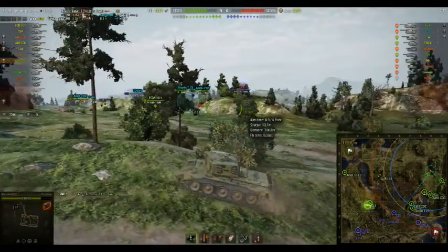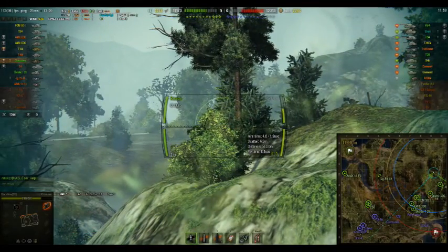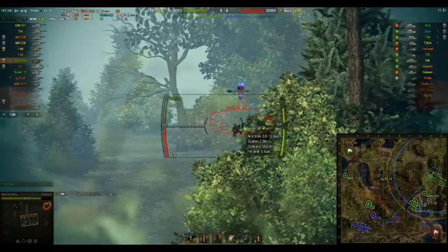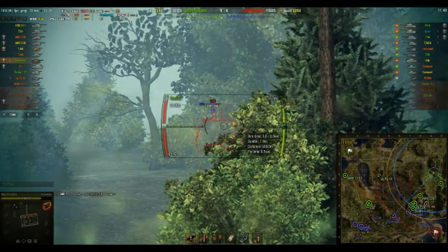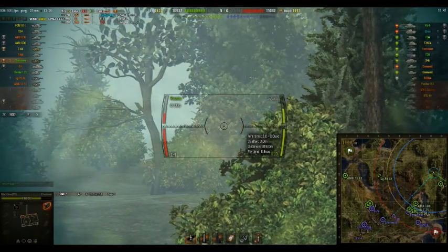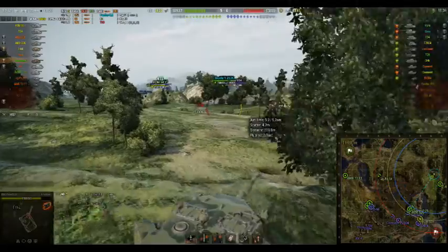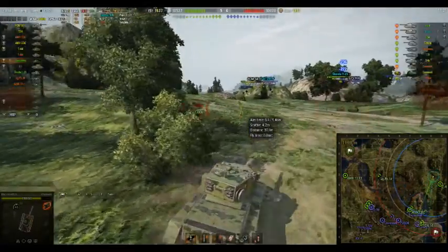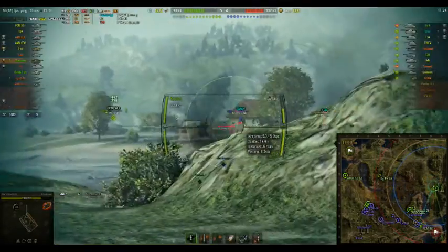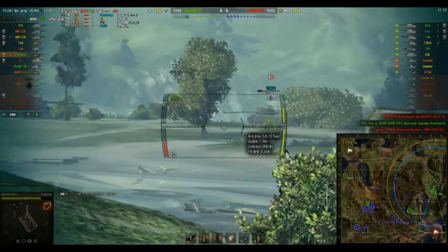The stats say this gun has a 2.6 second aim time — well it doesn't really. After you turn the turret it has a 2.6 second aim time, but you're also moving pretty fast so you can double that time. Even right after firing, a 2.6 second aim time doesn't mean much anymore — you can just keep firing fully aimed after you reload if you didn't move. If you turned your turret you just have to aim a bit longer than normal.